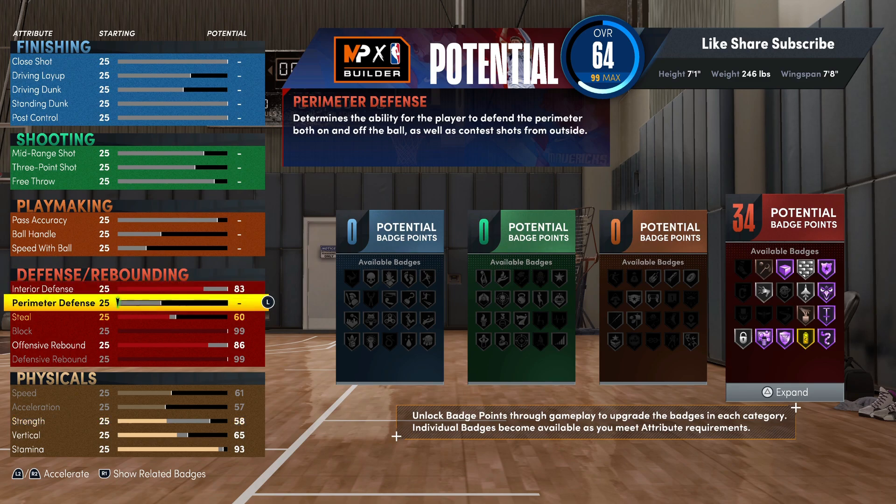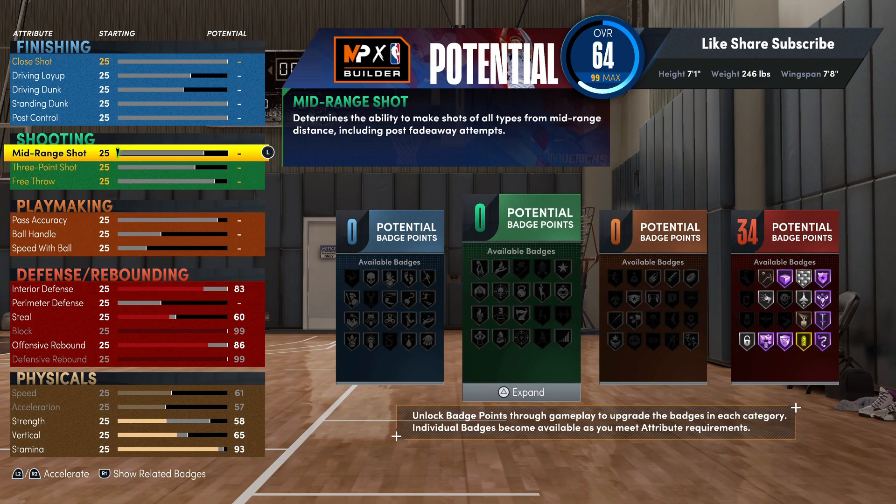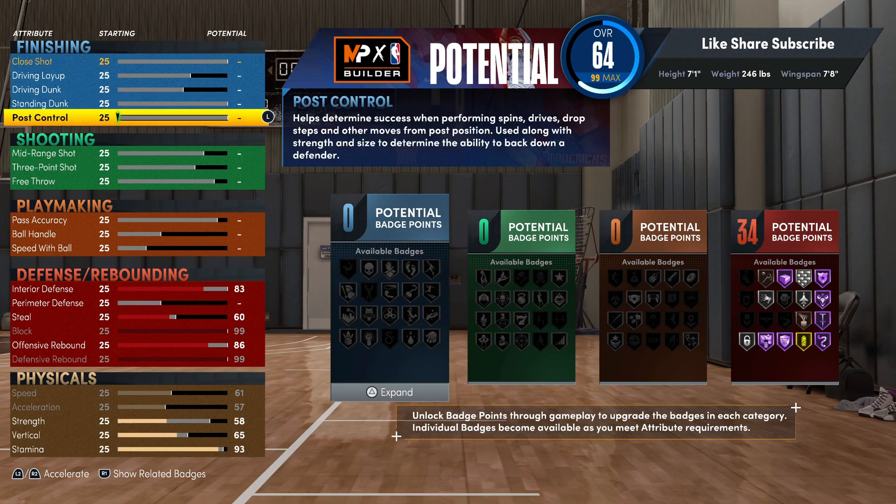You got 34 defensive badges and that's really some heat. You see you got Hall of Fame Rebound Chaser, Worm, Box, Pogo, Intimidator, Chase Down — all that. So we're gonna go to the finishing and then to the shooter.